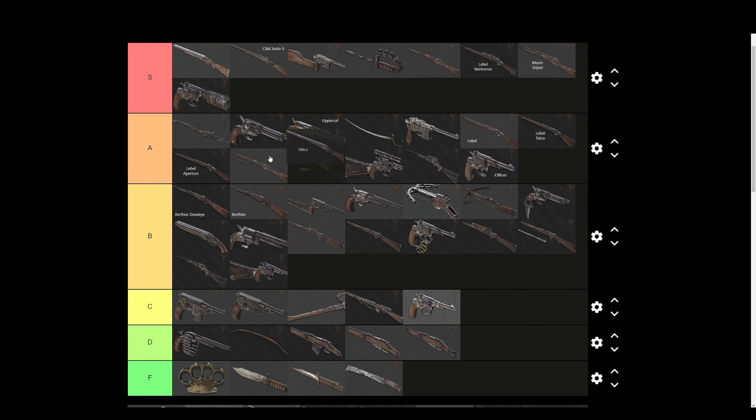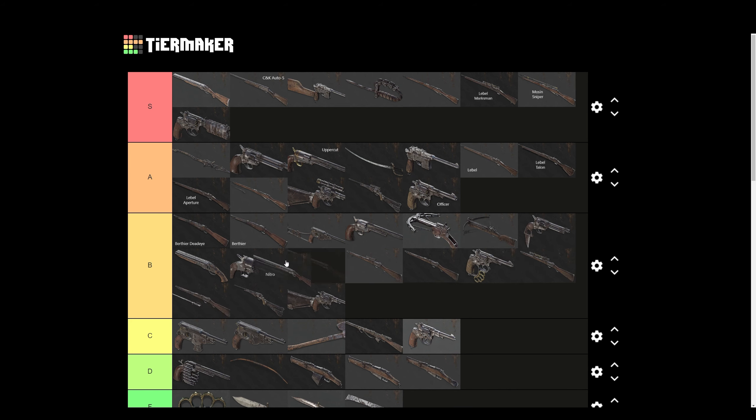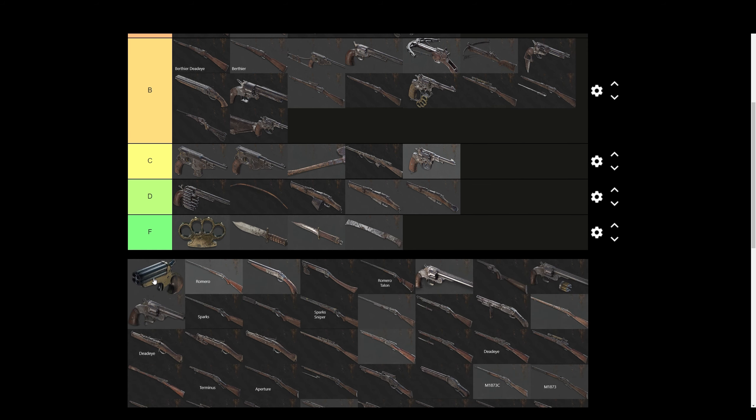Nitro Express — I love this gun. I would put this S tier, but the price tag is brutal and you need shred ammo to make it a more consistent one-tapper. That's an extra 225 dollars on top of an already expensive gun — high skill gap too. But I'm putting it S tier because I love it. That's personal preference. Logically it would probably be A tier simply because it's expensive.